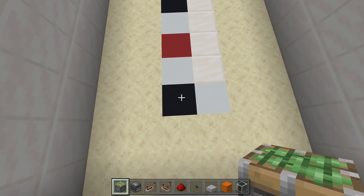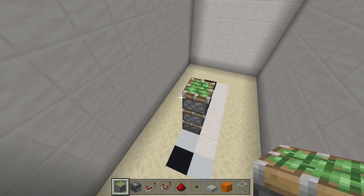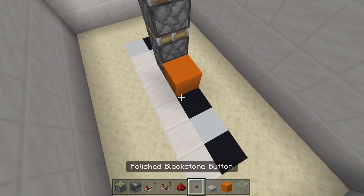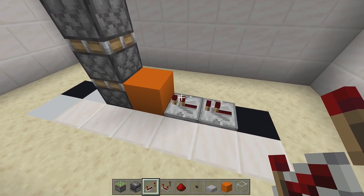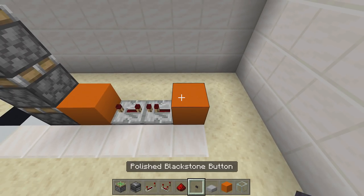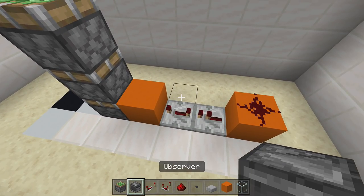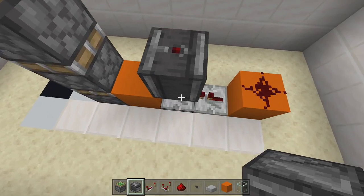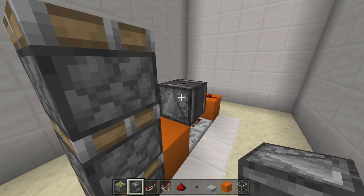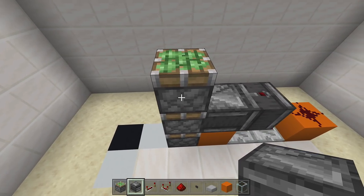Once you've dug out your two by seven spacing and gathered all your resources, come to the bottom left-hand corner, count up three, and place three sticky pistons facing up. Then come to the back side of your build - which will be the front - and place a block right next to the bottom sticky piston with two repeaters going into it. Set the first repeater to four ticks delay. Next, place a block behind the one-tick delay repeater, put a piece of redstone on top of it, then right above your four-tick delay repeater place an observer block facing up off of that repeater.